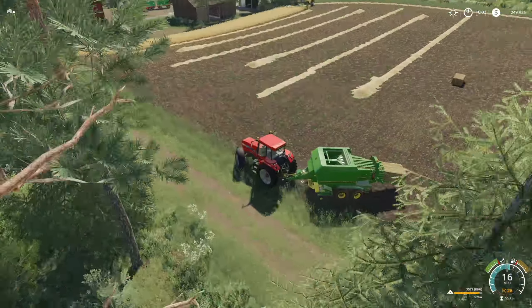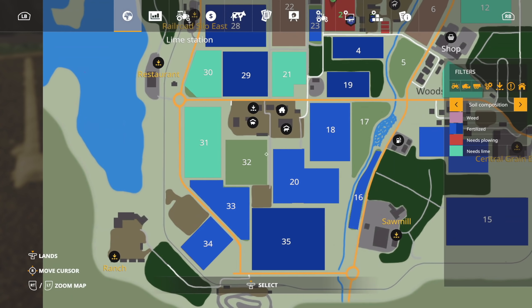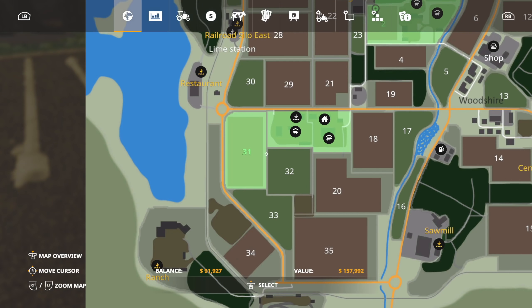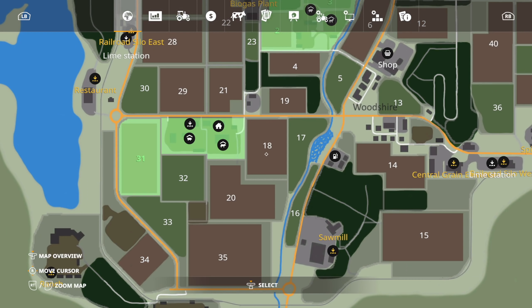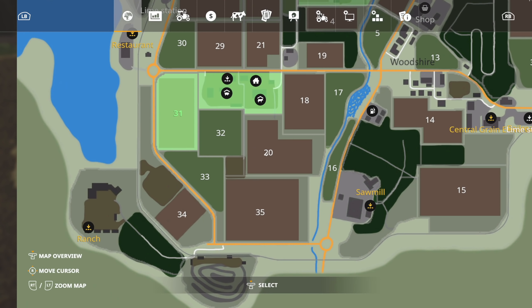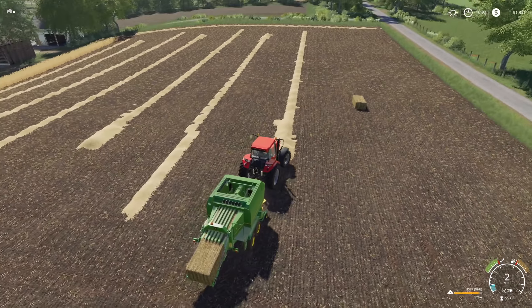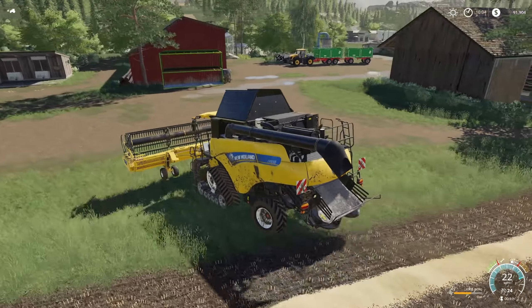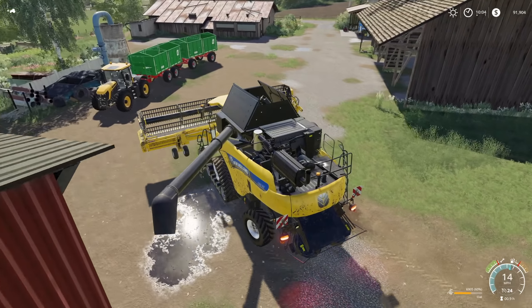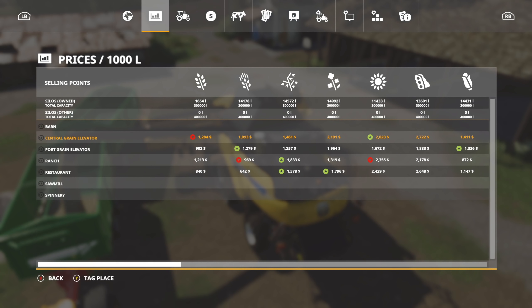Fields 20 and 31 are ready to go, so we need to start buying some of these fields because we've got enough money. Fields 32 and 33 are grass. Field 18 - we don't want to deal with cotton even though we could, we're just not going to get enough off of it. Should we get field 20? Let's check the value balance - I don't even have enough money, that makes me look bad. Alright, well the combine's done, so we're going to bring this over and load it up. We have 6,900 liters, and currently 14,000 liters of oats total.